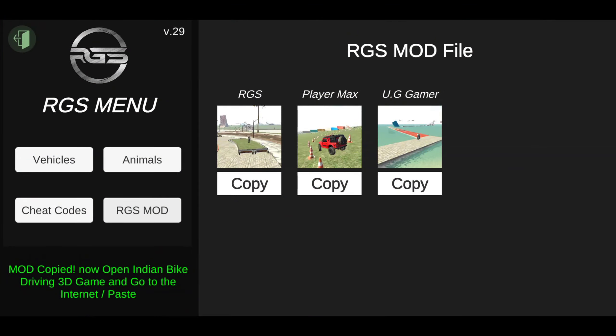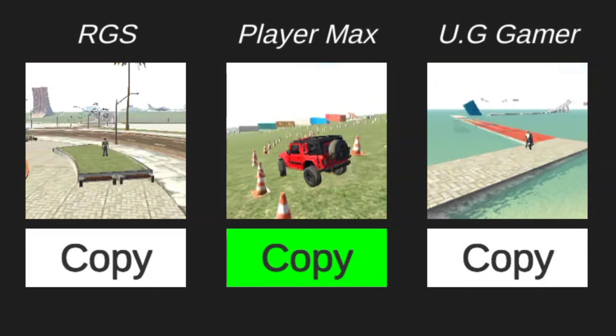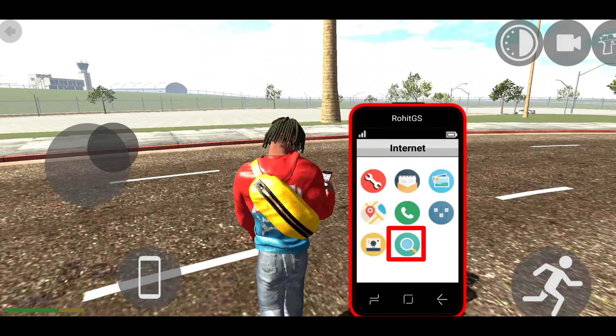Video end tak dekhna, let's go. Sabse pehle Plugin app ko open kar lena hai. Dono missions mein se jo bhi mission aapko achha lage usko copy kar lena hai, jaise main second wale ko copy kar leta hoon. Link ko copy karke apna cell phone open karke internet wale option mein jaana hai.